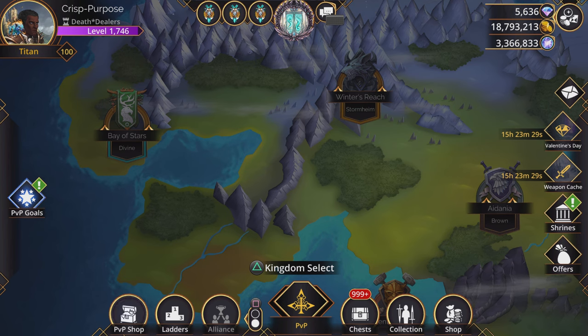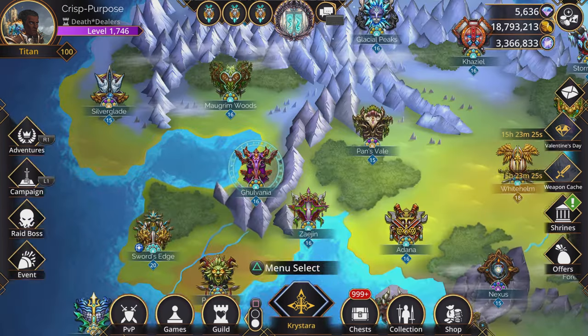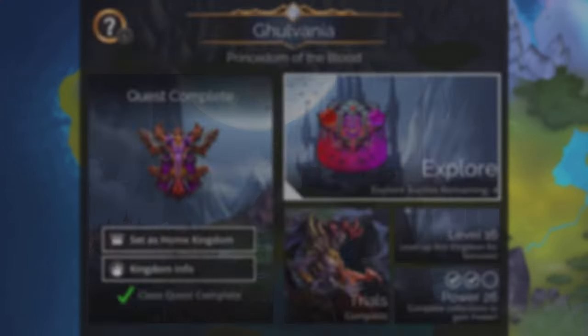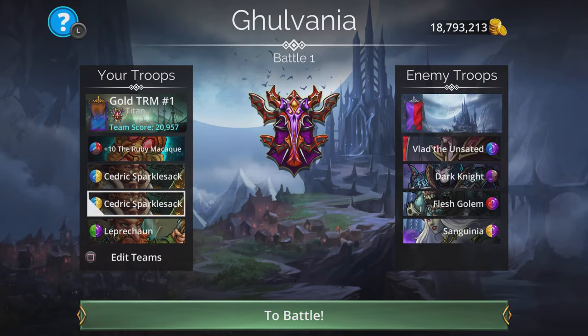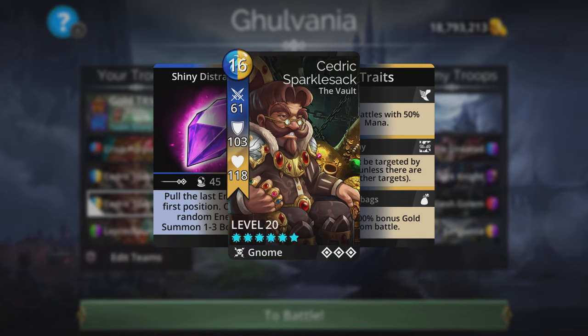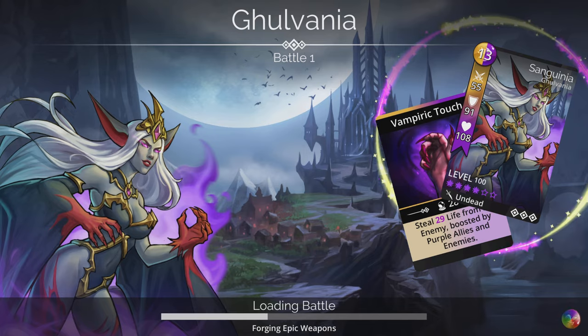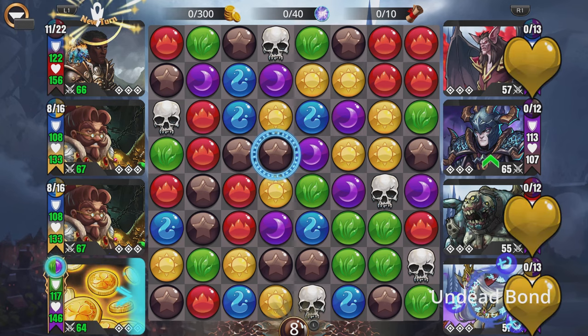The final piece is a great gold farming team. The best gold farming team currently in the game is Ruby Macaque at the top, followed by Cedric, another Cedric, and then the Leprechaun at the back. The gold bonus increases significantly as a result of having two Cedrics.